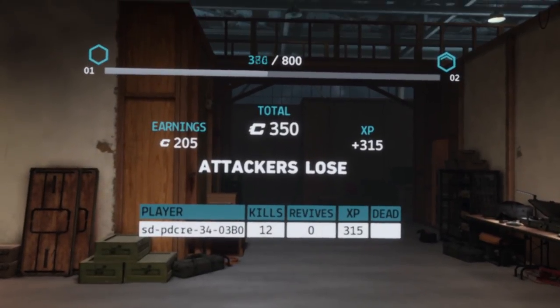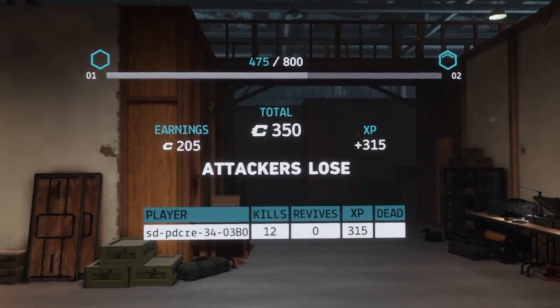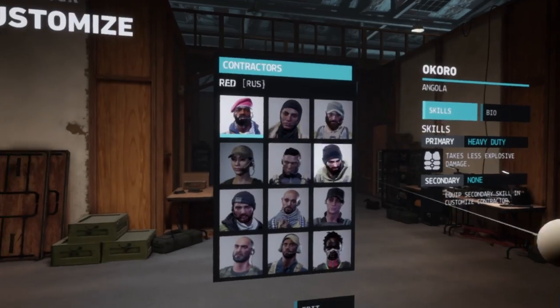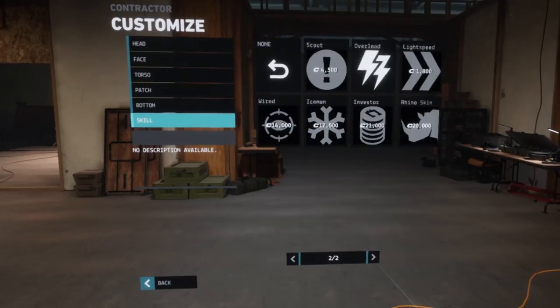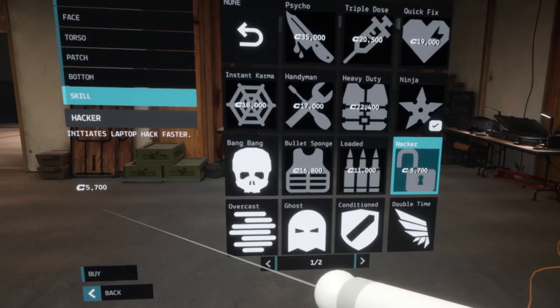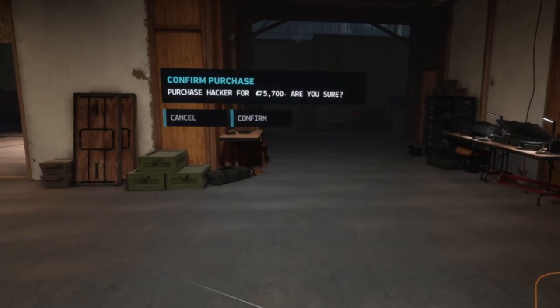Our production system is from level 1 to 50. Each level you'll unlock something new and exciting to customize your loadout with, whether it's a contractor, a weapon, attachments for the weapon, or skills. In Firewall Zero Hour, you unlock items by earning XP, and you purchase items by using our in-game currency, Crypto.